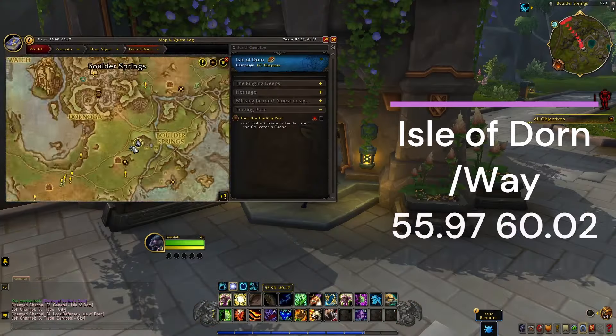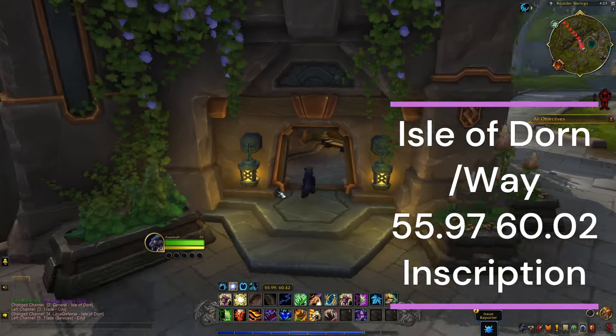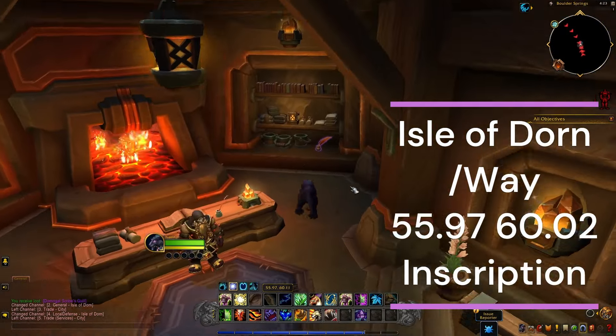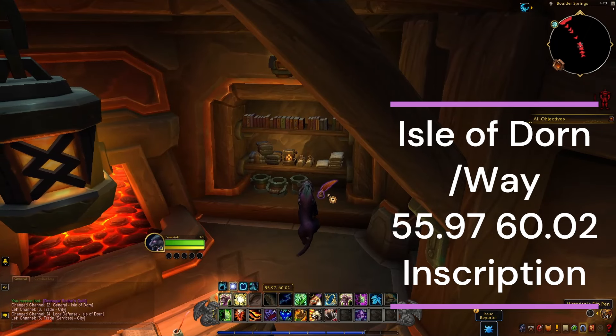The second location is in the same area, just outside the city. You're going to make your way into this building right here and pick up this item: the Historian's Dip Pen.